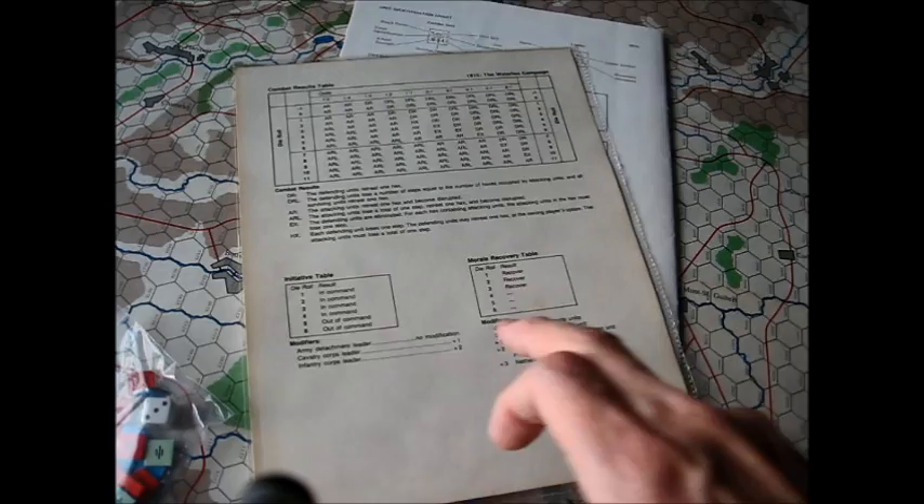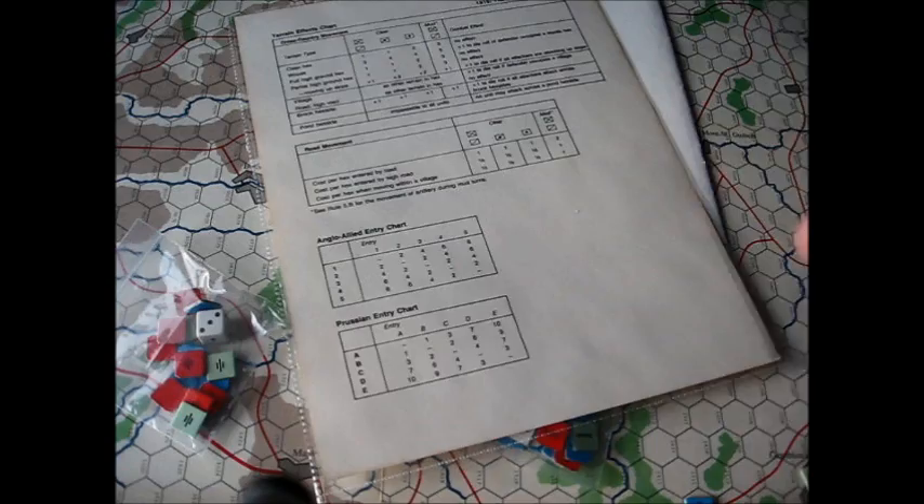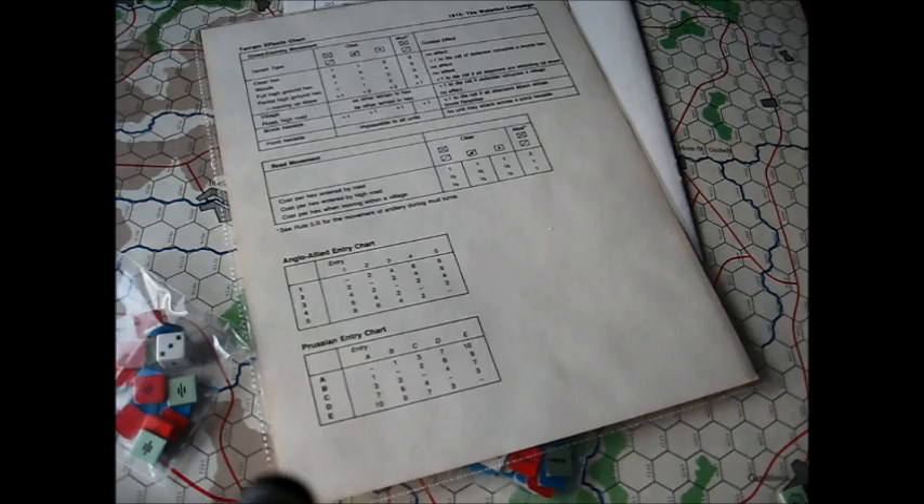There's your standard combat results table — odds of 1 to 5 at the low end, odds of 6 to 1 at the high end. You had an initiative table, because there was a command structure to it, and a morale recovery table. This makes the game quite different from the original Avalon Hill game, where you could move every counter on the board instantly. This one requires you to organize your forces and obey the chain of command. There are also some optional rules for Anglo-Allied and Prussian units that were off the board and may or may not enter.